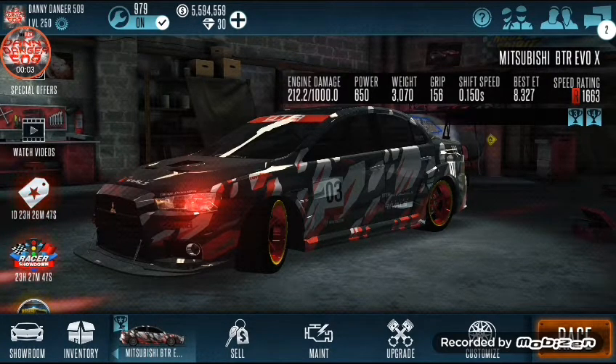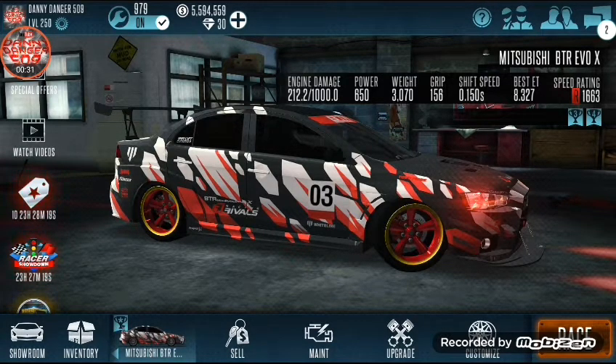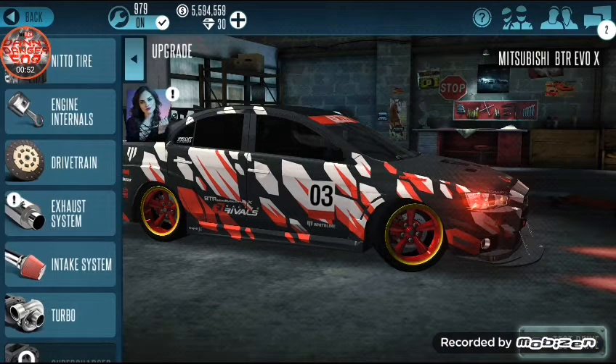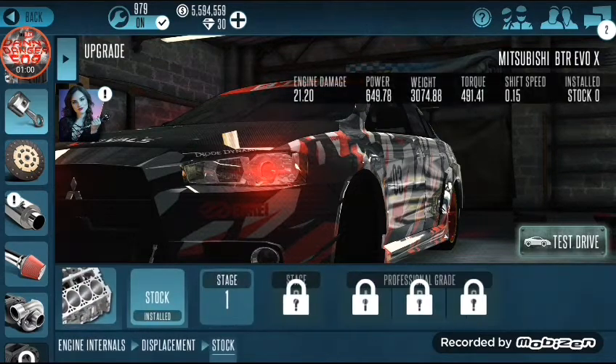Yo yo yo everybody, what is going on! The time has finally come — my vehicle is finally done. I spent almost the rest of my gems finishing the upgrades. I'm bringing to you guys a 1663 Mitsubishi BTR Evo X tune. I did go into the tournament and it put me into a maxed tournament, which is kind of weird for a 1663 car, but in the multiplayer lobby it shows 1663. My fastest time was 8.327. If you guys are new to my channel, don't forget to subscribe and smash that like button!